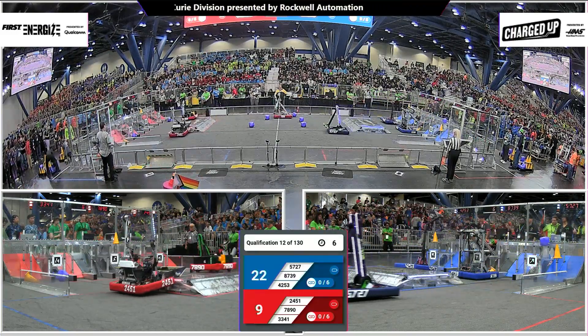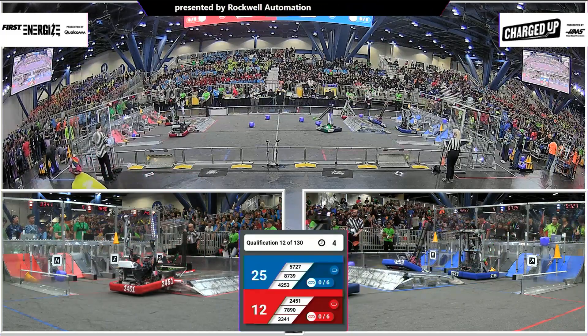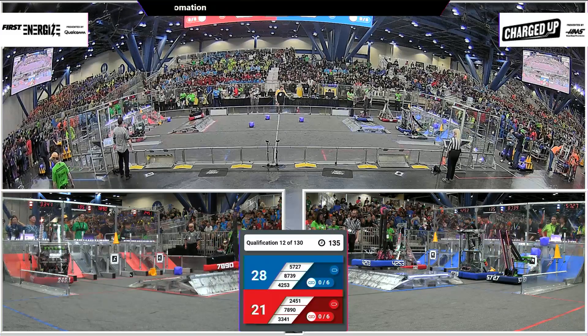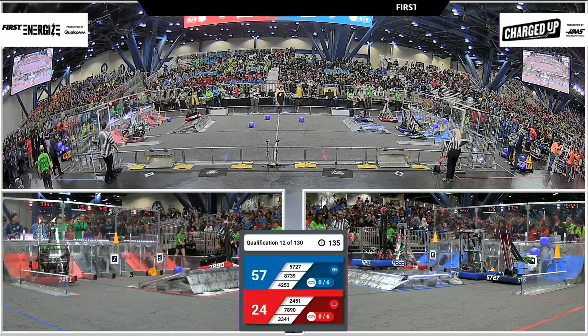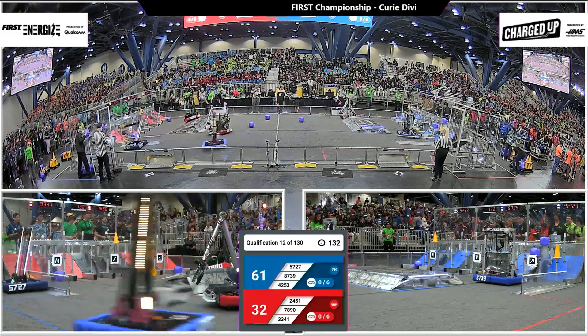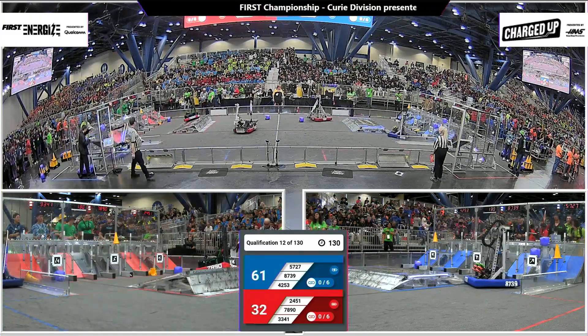Red Alliance has got three game pieces scored. Let's see if they can get four — not quite chucking that into the bottom row. Blue Alliance is going to be docked in a gate, putting them up 61-32 at the conclusion of the autonomous period.